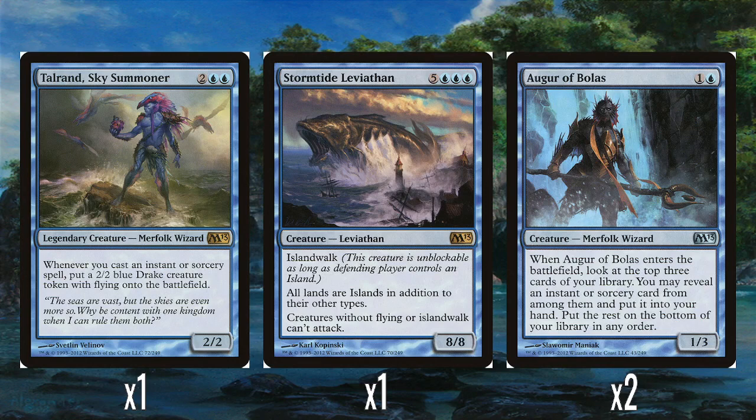I really like Talrand. Would I say that out of the 5 M13 legendary creatures Talrand is the best? It's tough, because I keep flip-flopping between Talrand and Krenko in terms of who I think is the best. But Talrand is really, really good — really strong ability. Excellent start to looking at the deck.